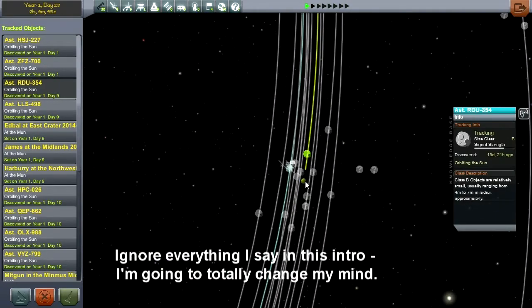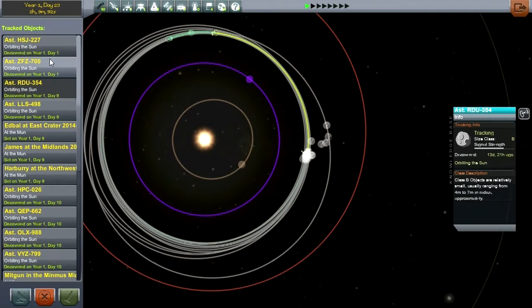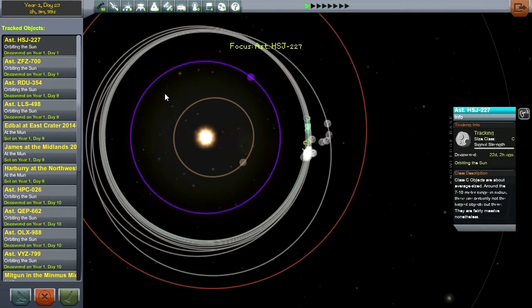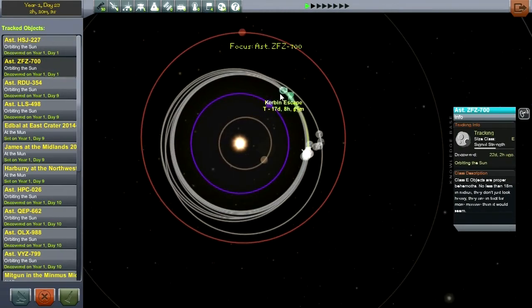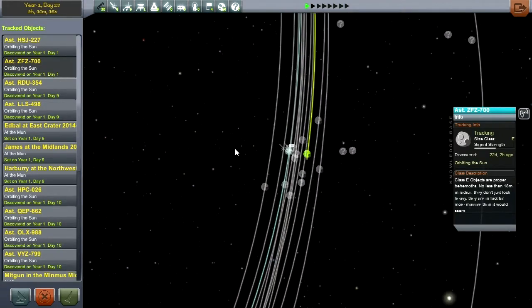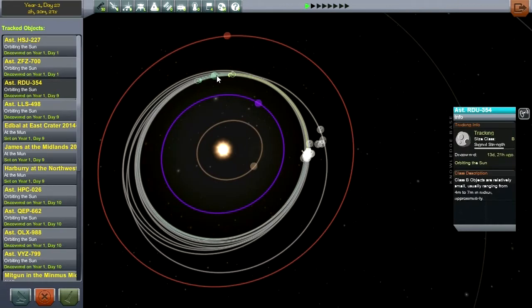We've got some asteroids coming in, however they mostly have periapses around Kerbin. For instance, the next one coming in would be HSJ227, which has a Kerbin periapsis of 64,000 kilometers, so it's safe in theory — assuming time warping doesn't do something to it. Similarly others like ZFZ700. Since we've already captured an asteroid, there's no particular urgency in capturing these, since eventually we'll get one like RDU354, which is the next one that doesn't have a periapsis, and would be the next one we'd try to shove away or bring into orbit.